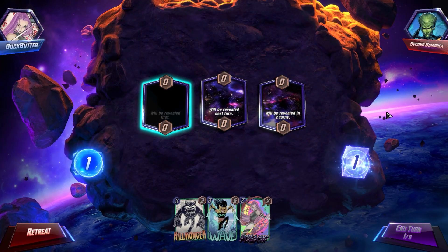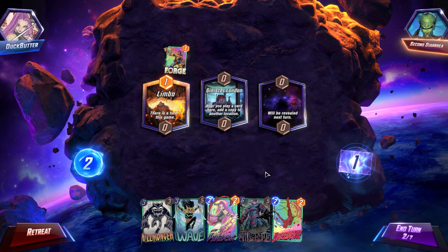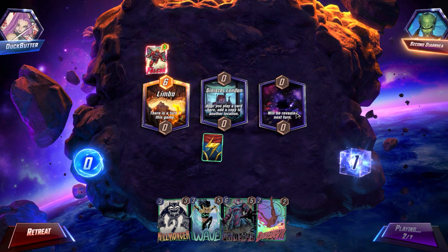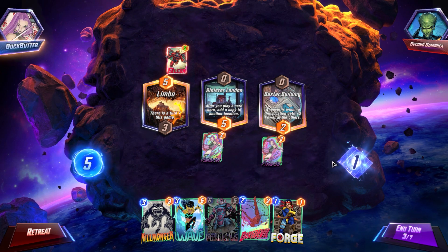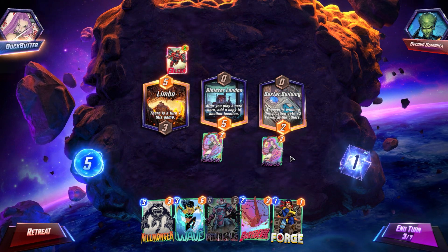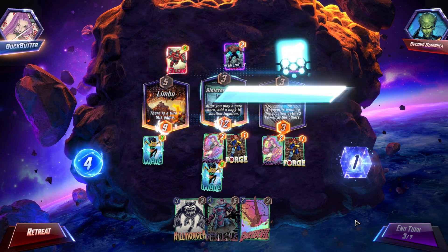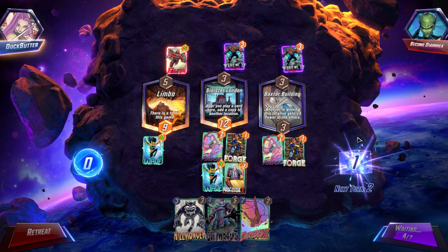First up, we got Second Diarrhea. Limbo first location is not terrible for us in this deck. Drawing a Daredevil on turn two is usually going to be a Daredevil play every single time, but in this case with Sinister London and Psylocke in hand and a few potential five drops, I'm going to swing and do that. We didn't get what we were looking for in our draw, but we do have five mana and quite an interesting hand. So we're gonna go the Forge and Wave route here — this is gonna get us a lot of power on the board pretty quickly. And if there's an off chance that we draw Professor X — and we do draw Professor X — we're just gonna be able to lock down this guy from playing the game with us having priority.